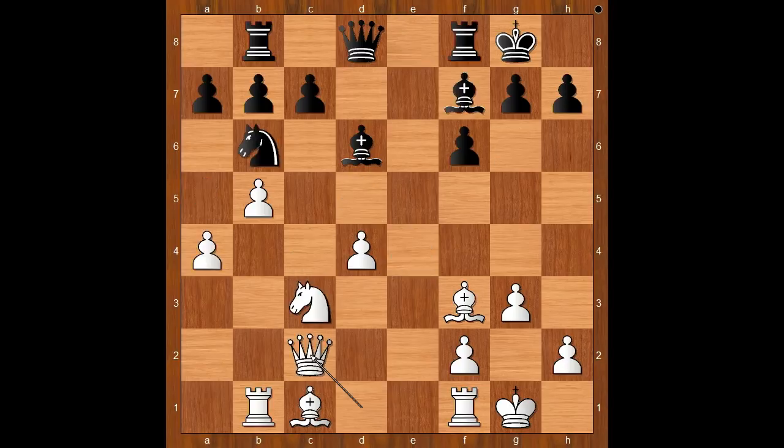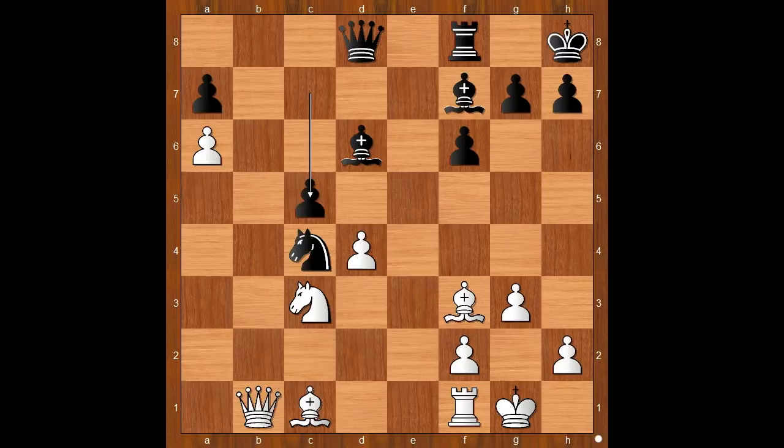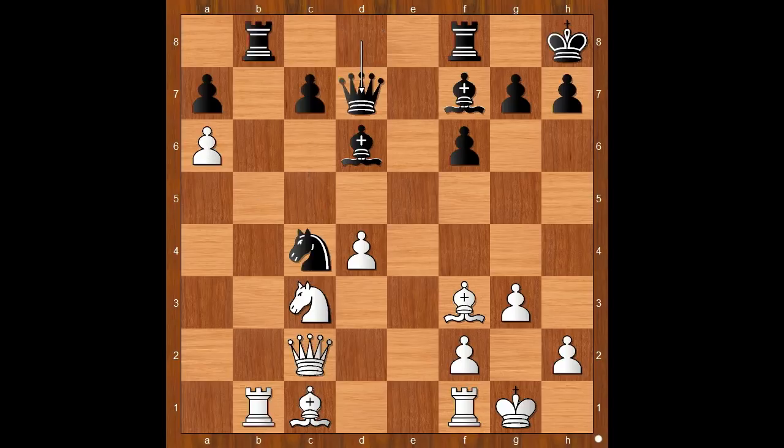Back to our game. Not testing Magnus with bishop to g6, king to h8 was played. a5, knight to c4, a6, b takes on a6, b takes on a6. Queen to d7, connecting rooks — this is not the most precise move. Rook takes rook on b1 should have been considered. And after queen takes on b1, c5, this would be a better variation for black. Queen to d7 was played. What is wrong with this move? How would you continue in this position if you had white pieces?